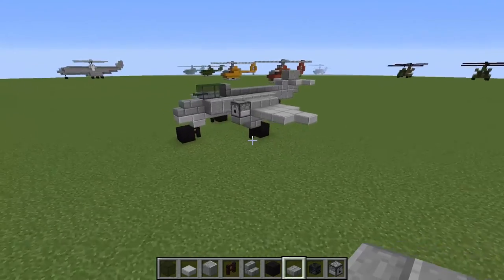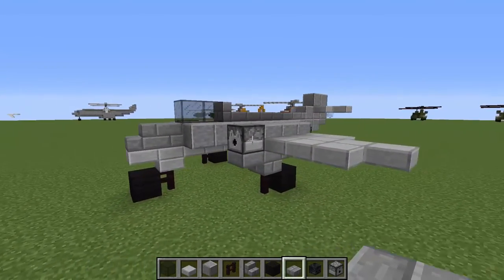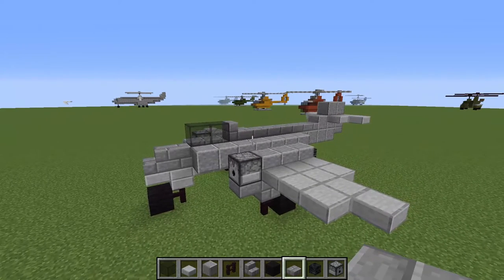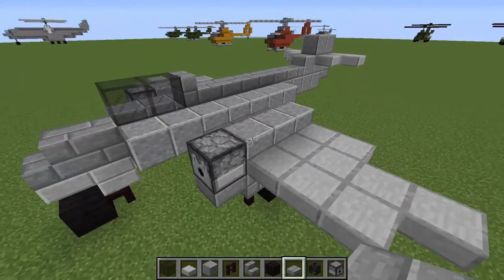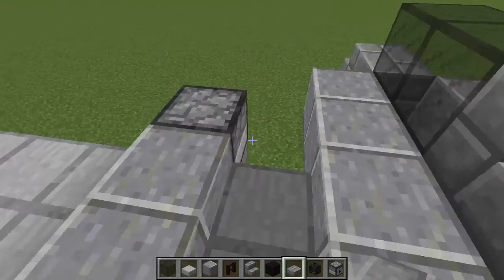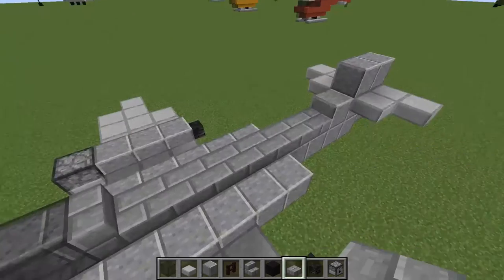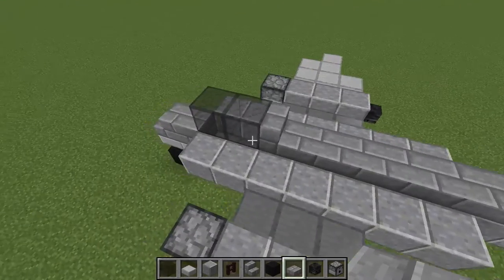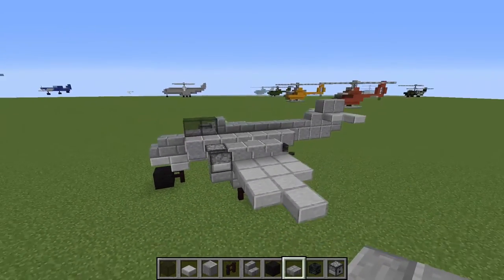First of all, it is sort of an odd looking plane. I will explain it a bit as we go along. We have two jet engines, one on each wing, and then we have a fuselage in the middle. That is pretty much it, so let's go ahead and build it.